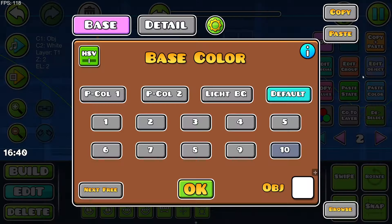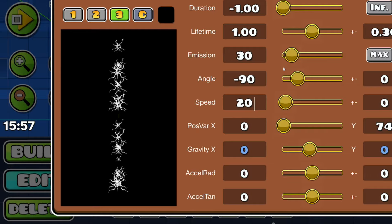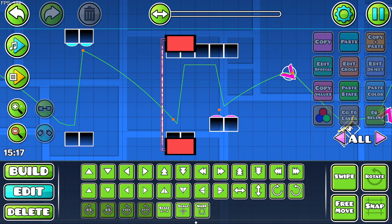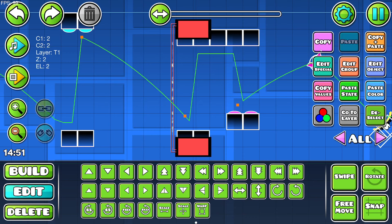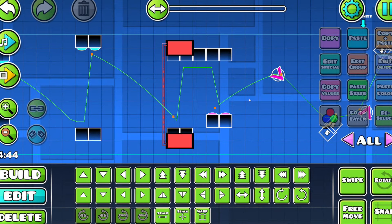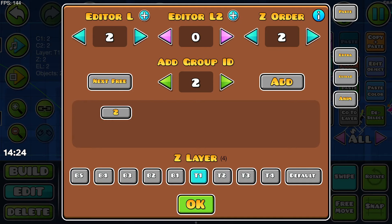Then we're gonna put particles on top with the same colors — go into extra, use the object color. Move them up a little bit like this. Maybe the size is too large, but that actually looks kind of interesting. Thinking with fade times we can do something funky on the particle. If we make two layers — one with blending, one without — we get this cool little effect here.